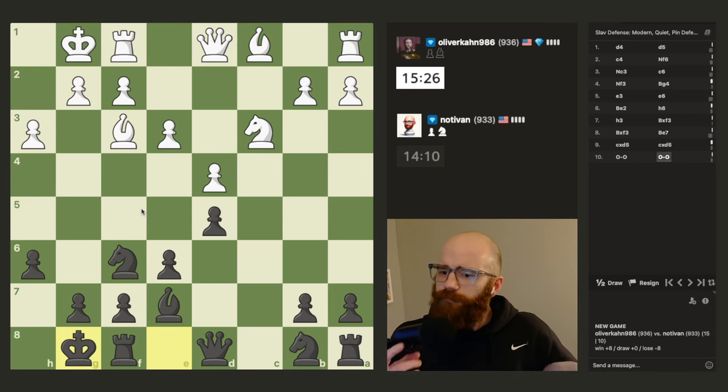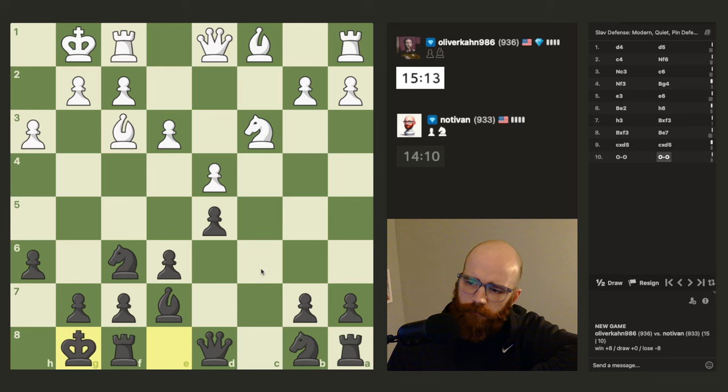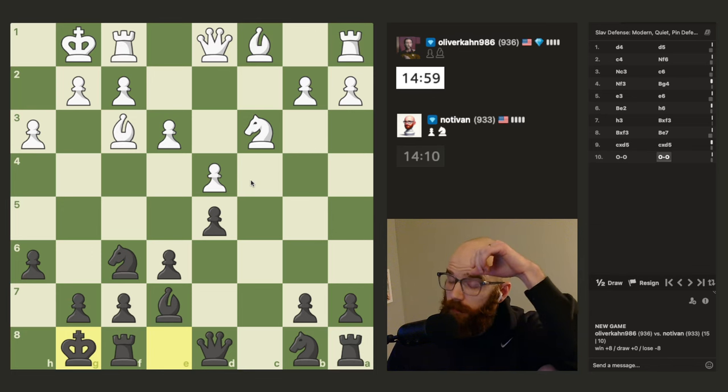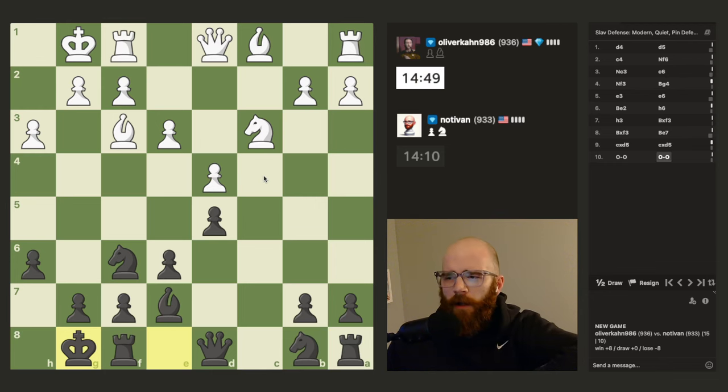I'm going back and forth between knight c6 and knight d7 — not quite sure what the best option is. It's a bit of a bummer that I couldn't take out his d4 pawn, but when he pushed up c4 that kind of ruined that plan. I believe that opening was the Queen's Gambit — singular gambit, not plural.